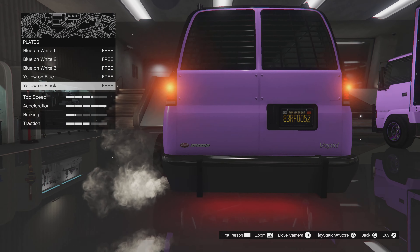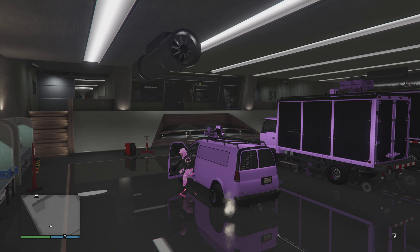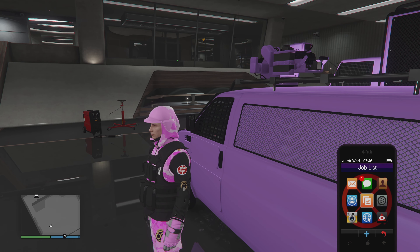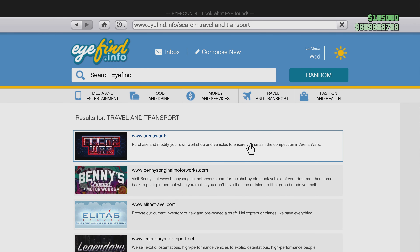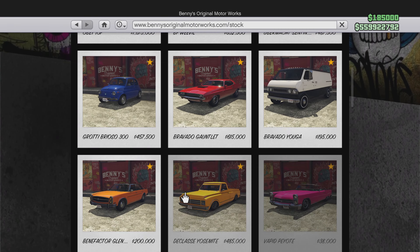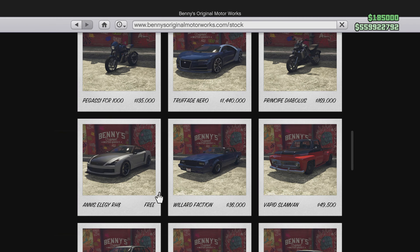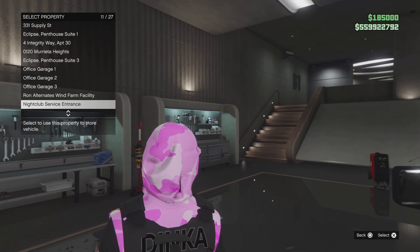I didn't hit the daily sell limit or anything like that — it's because the vehicle downstairs is affecting this one. So what we're going to do is go online, go to Benny's, and order an Elegy to replace over the one you took from your friend.